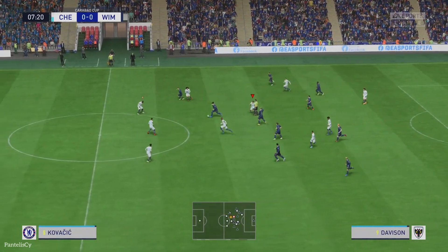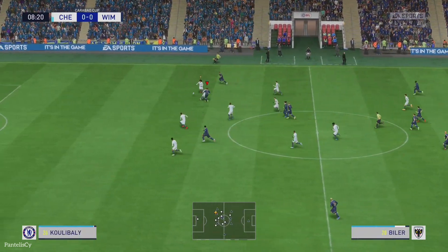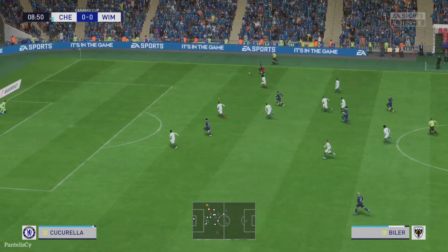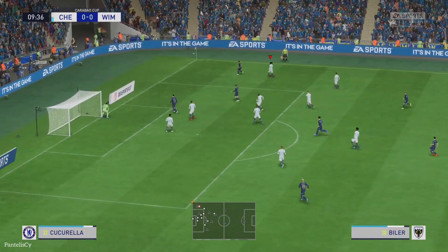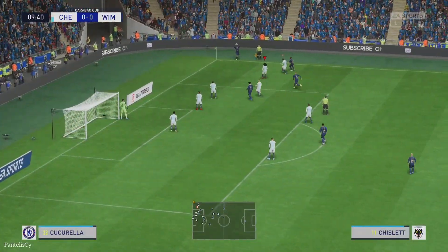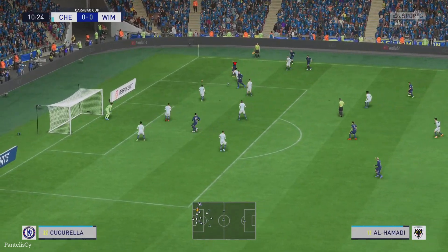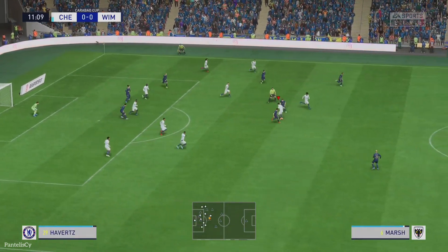Here's the line-up for Chelsea. Kepa stands between the posts. Karidu Koulibaly plays alongside Thiago Silva in central defence. Mateo Kovacic plays alongside Denis Zakaria in the centre of midfield. And in this tactical set-up they have just the one player in attack. Fantastic work to thwart the danger.